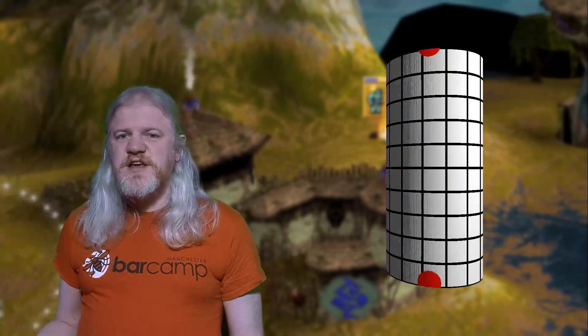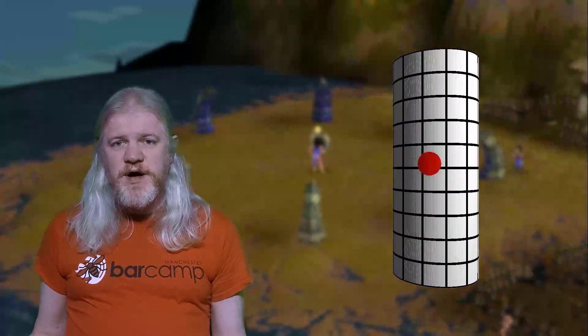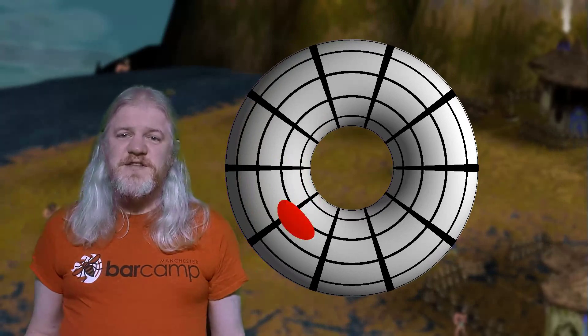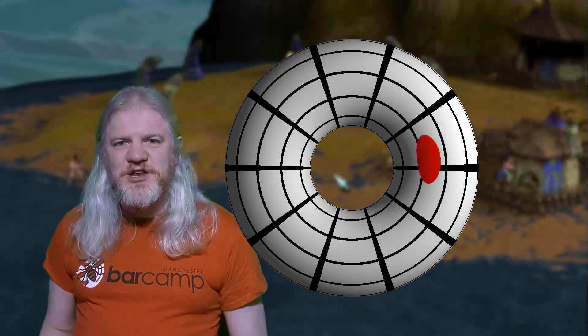So if we stick both sides together you get a cylinder, which is starting to look a bit more spherical. Things are going quite well so far. But if you fly off the top of the level you immediately come back on the bottom. So if we stick those two sides together as well, then you get this shape.